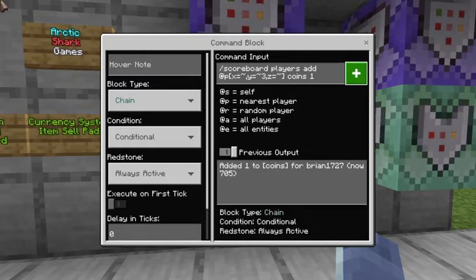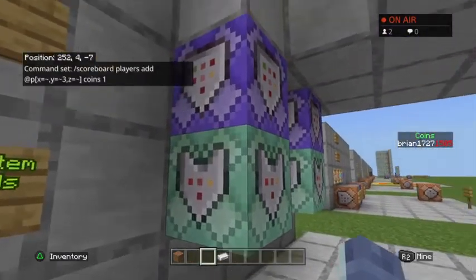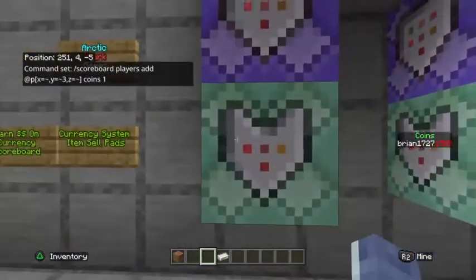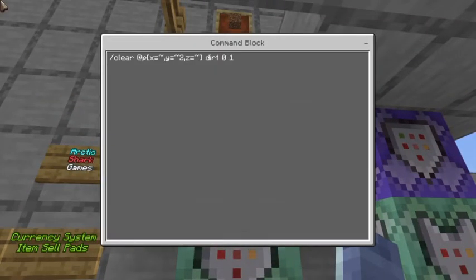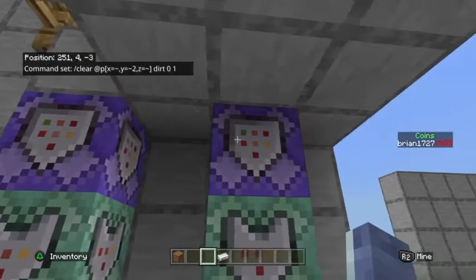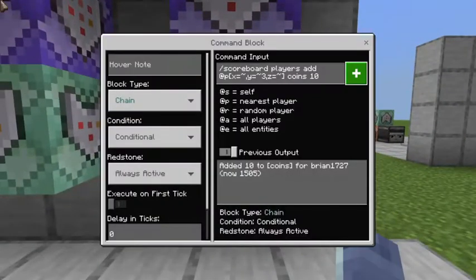Then you've got a chain, conditional, always active command block feeding into that. We're doing /scoreboard players add @p x equals tilde, y equals tilde+3, z equals tilde, then coins 1. If you wanted to adjust how much your item is worth, that number — the 1 — is what you would change. The tilde+3 is because we're three blocks above that command block. Here's another example with iron ingots using the same command but coins 10, so you can see the difference in pricing.